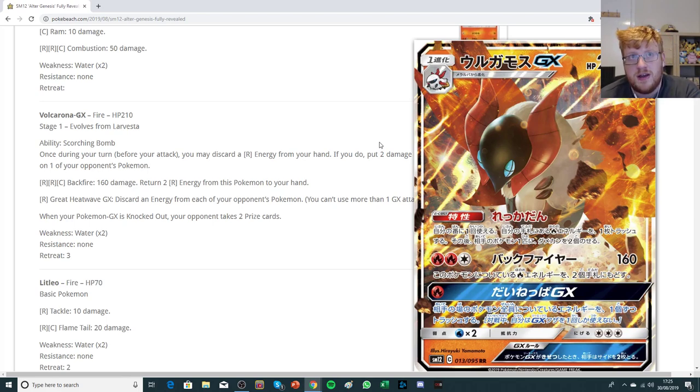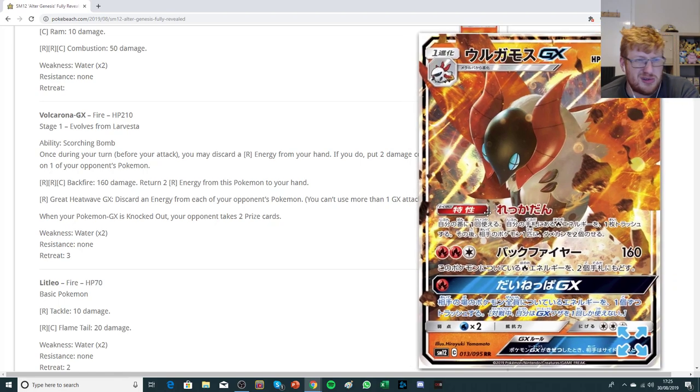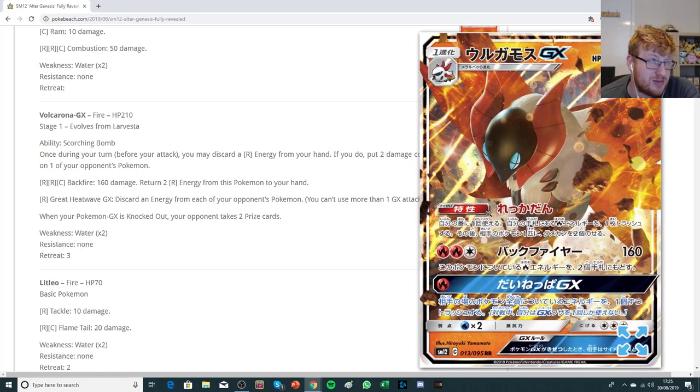It also has a GX attack called Great Heatwave, discarding energy from each of your opponent's Pokemon — similar to the Gyarados GX attack from Crimson Invasion. If you're trying to buy yourself free turns, this deck has an inevitable win condition: the more turns you have, the more Scorching Bombs you do, and the more often you'll win. Being able to buy yourself a turn sometimes with Great Heatwave is worth it, so that seems pretty reasonable.